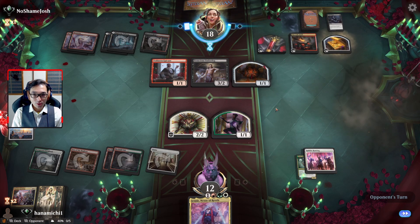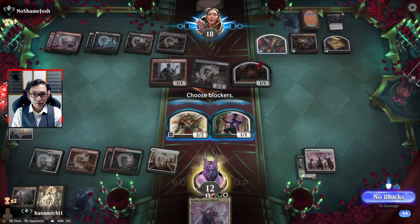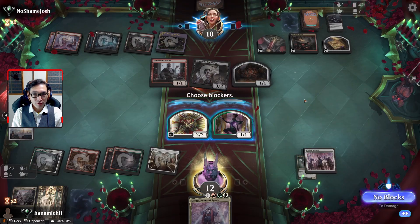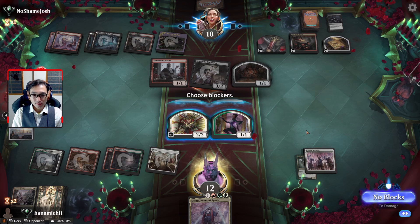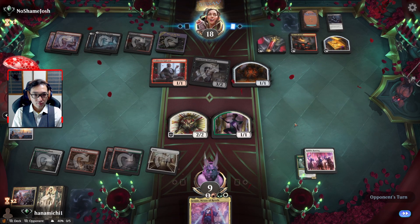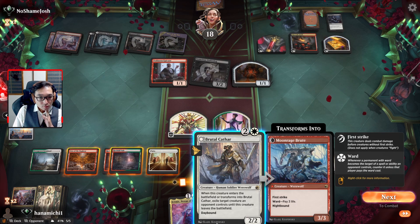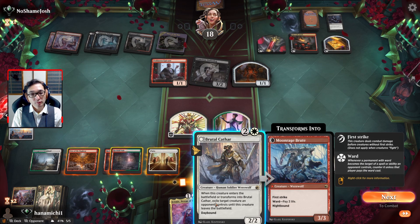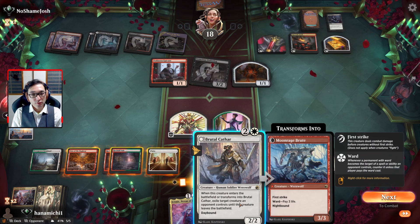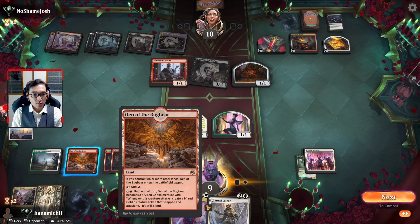It was a Deadly Dispute he was holding up this whole time - but that wouldn't really hold up. What was holding up priority? I guess it was Eaten Alive, but that's not an instant. Do we go for Brutal Cathar here? It's probably just going to get removed again. We can go for the Den of the Bugbear instead - one, two, three, four, yeah.